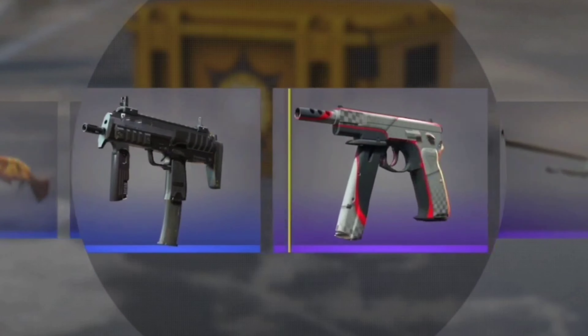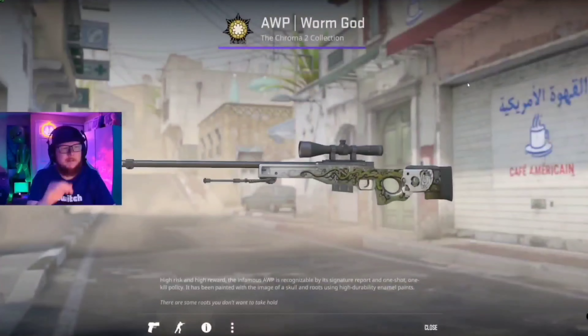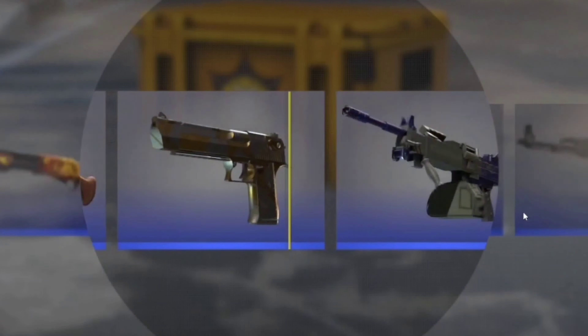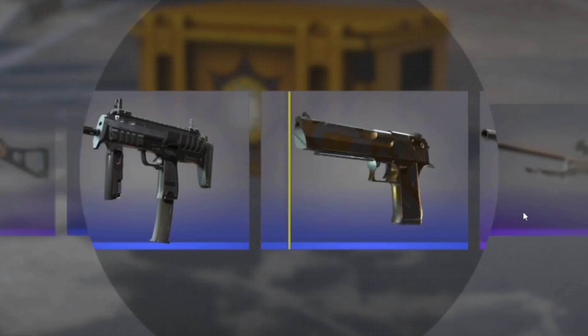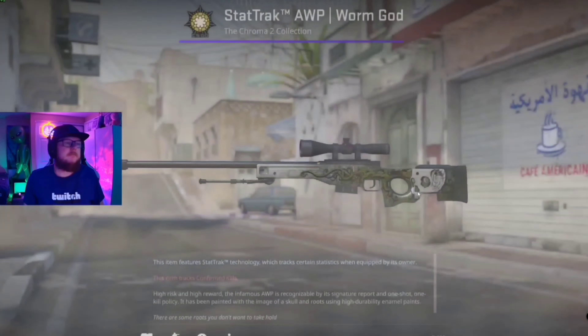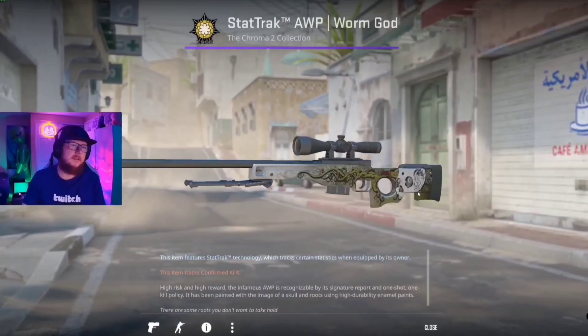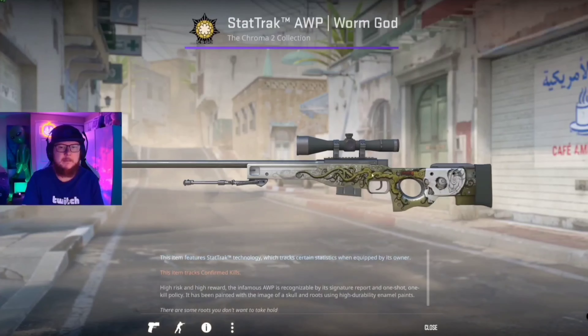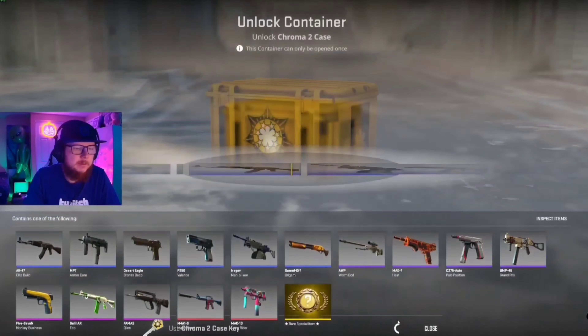This is the one - the one is the one, you know what I'm saying? Oh, there's a purple - take a purple, it's a couple bucks but still. Two-three split. Oh, there's another purple - take another purple. It's a stat track! That one's a stat track, it's actually probably worth like ten bucks. Last chroma two, here we go.